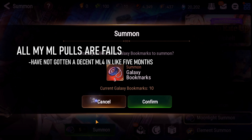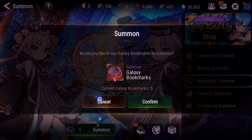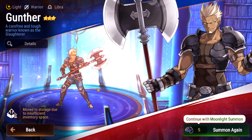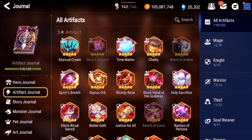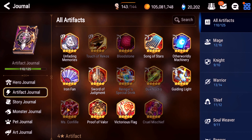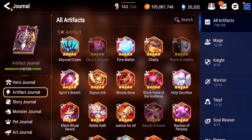We're going to do two moonlight summons too because I'm on a roll - you gotta ride the heater, like in blackjack. My moonlight pulls are usually a disaster but I don't even care because the rest of my luck was so good. We get a shiny - new ML4, Sinful Angelica. No, it's A. Coli again, I keep getting dupes. Then Gunther - I don't want a triple S but it is something.